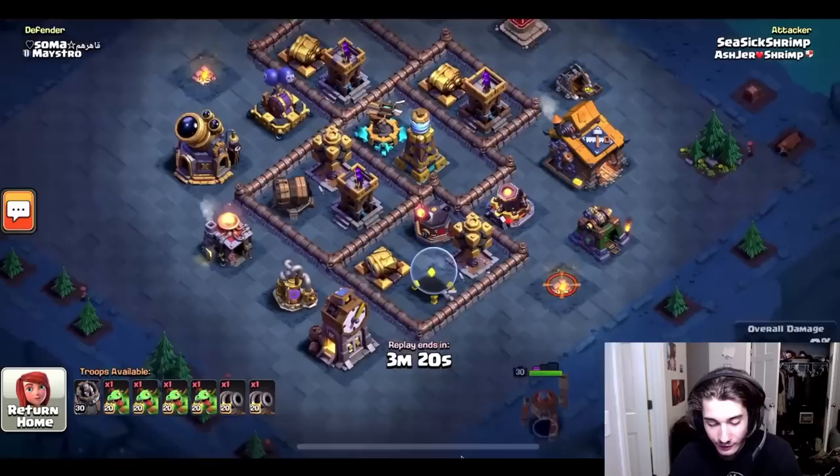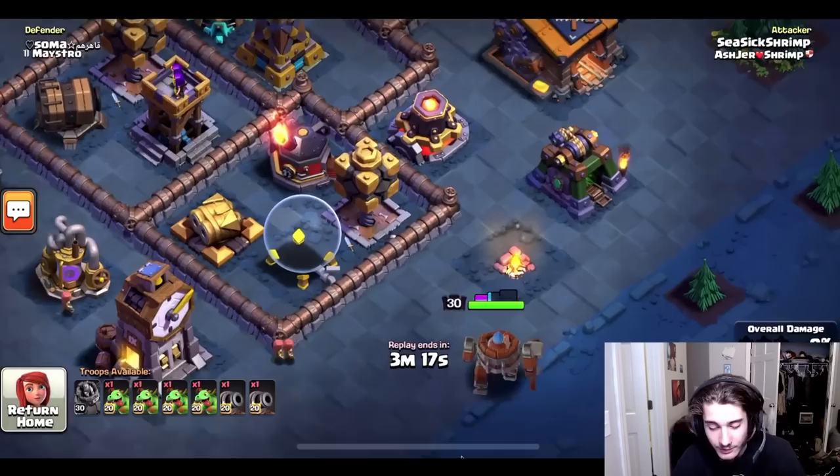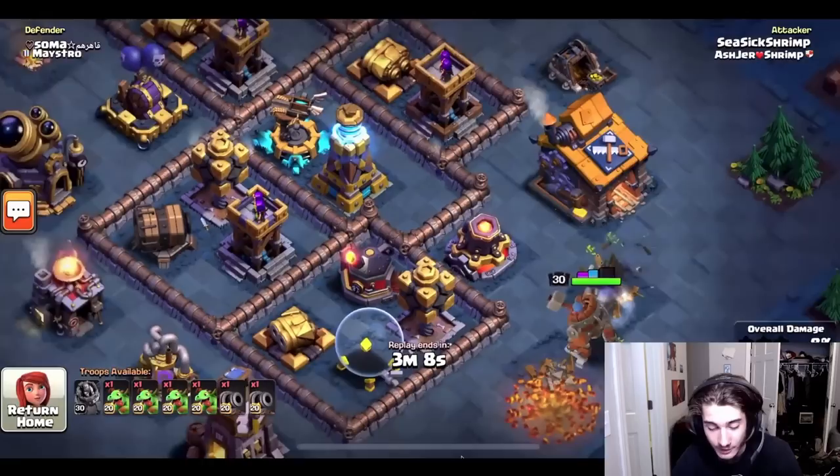He's into his first attack, up against a pretty new popular base, and he's going to start with his battle machine. He has baby dragon selected but he's still using the battle machine because his battlecopter is only level 17 and he won't get the same value out of it. He's going to let this battle machine walk around the base — there's a lava launcher exposed on the outside, so he's going to walk towards it and take it out.